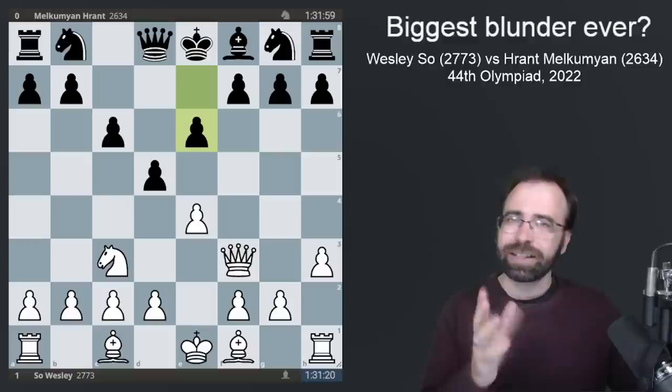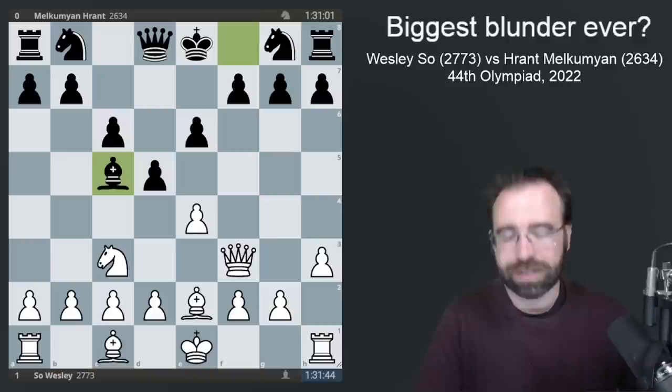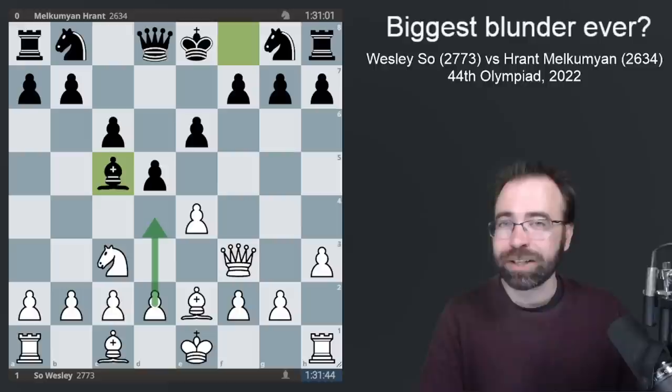Now we saw a slightly unusual move by White. Instead of the standard moves D3 or D4, we had the slightly rarer bishop to E2, just prioritizing castling. Black takes this opportunity to play bishop to C5, essentially saying: you had your one chance to play pawn to D4. If you don't want to take it, I'll stop you from doing it.